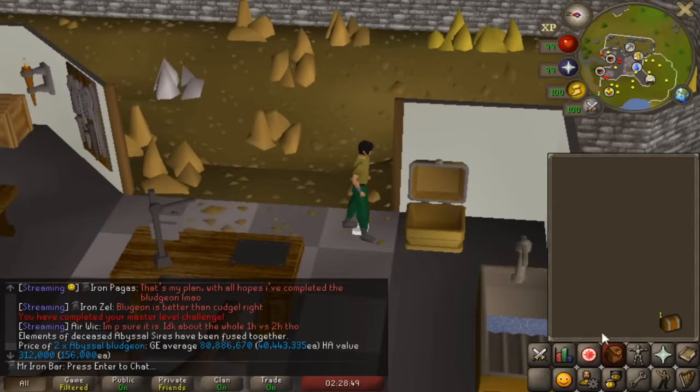Two-times dry streak confirmed. Quick update on the Sepulchre — we are at 19 million agility XP. The statue update looks amazing, it glows! I even noticed the teleporting pads glow preemptively so you can see where it's gonna land earlier. This part is gonna be a lot easier now since I can just stand there and it'll auto-teleport me and skip the sword.